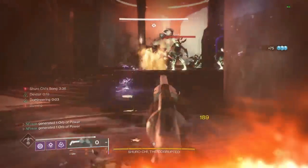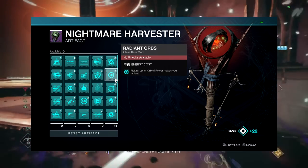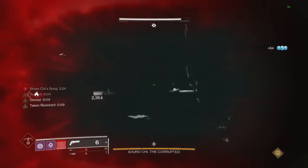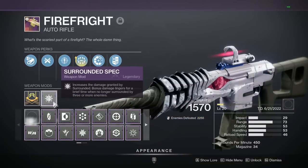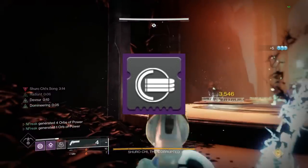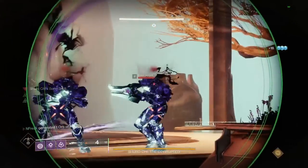Just a few more things. First, you'll want to be able to pick up orbs to proc Devour even with a full super - this season radiant orbs allows us to do that, but you can also use an explosive light heavy weapon. For weapon mods, most of the time you'll just want to use Taken Spec if you have it, but perk-boosting mods for old weapons work just fine. Full Auto Retrofit is really nice for sidearms, scouts, and similar weapons.